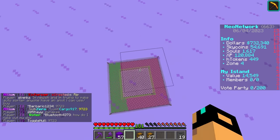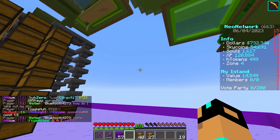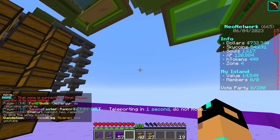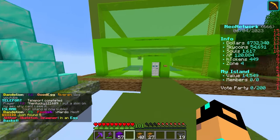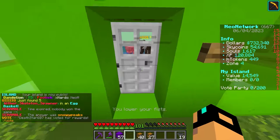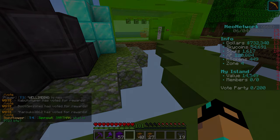Oh yeah — keep in mind, if you guys want to come visit the island and see the changes, I will do slash IS public now, which means you will be able to teleport to my island. The island's now public, so you guys can come in here, look around, and explore the island for yourself. Come on the server and come check it out — the IP is down in the description and top pinned comment.